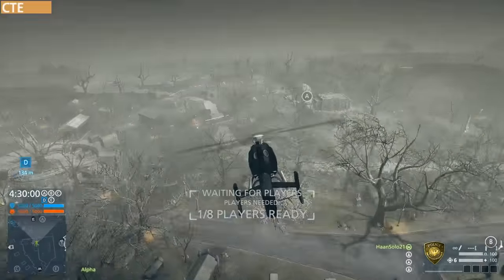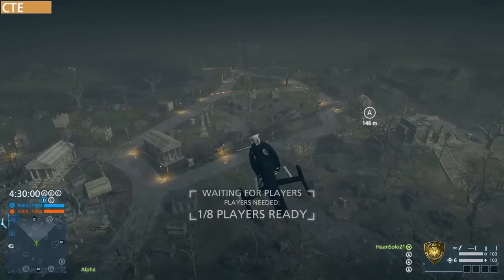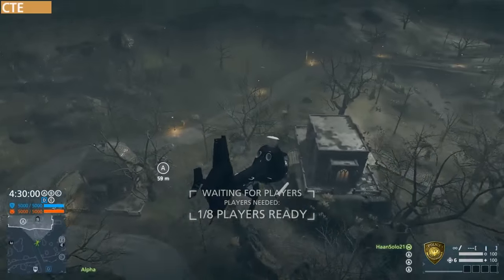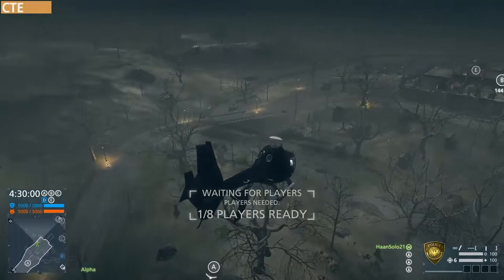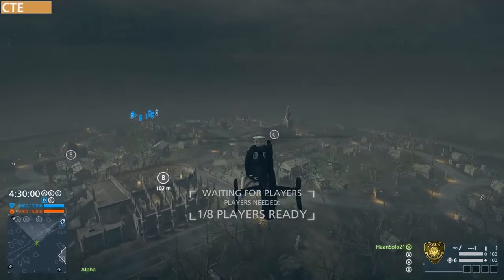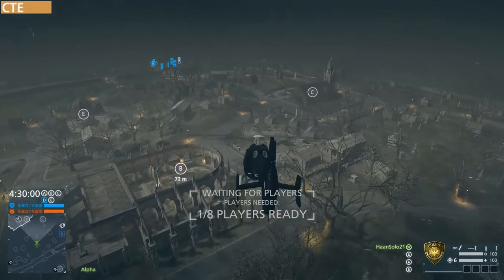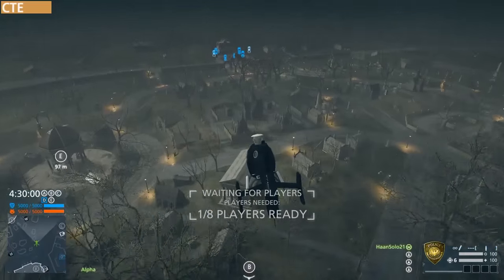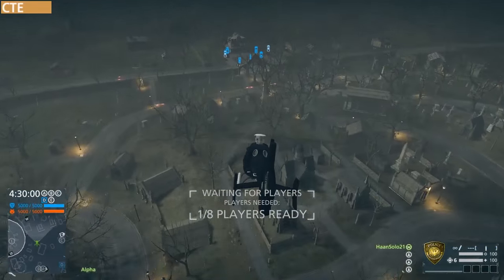But first, here we have a flyover of this map. I'm going to pretty much go through each objective with him walking through it and then some cinematics as well. As you can see, objective A over here — there are five objectives on conquest on this pretty large map. Objective B is really the center, and all the other objectives sort of go on a slight uphill slant towards objective B.